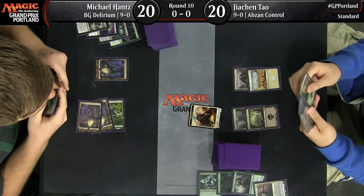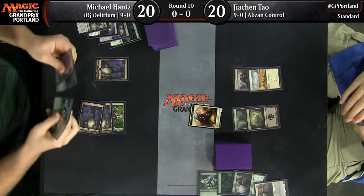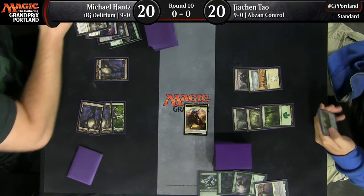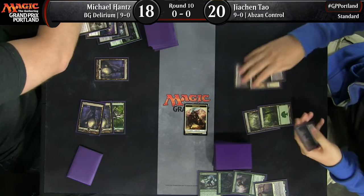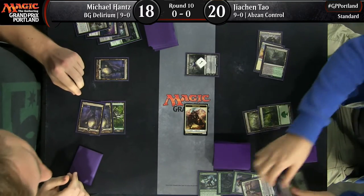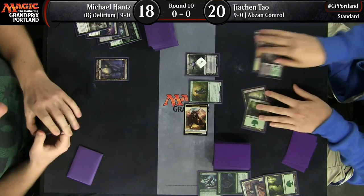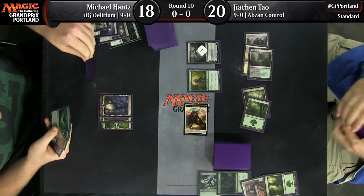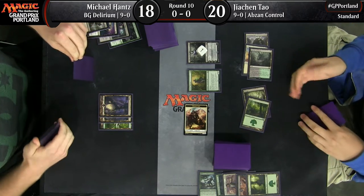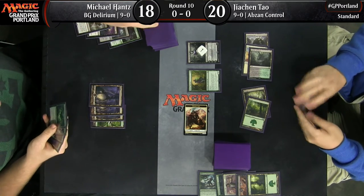Ruinous Path zaps Gideon right out of here. But Gideon left behind a Knight token that starts chipping away for damage — just a lot of free value. Planeswalkers keep flowing for JC Tau — he's got Liliana, the Last Hope. He minuses Liliana and finds a Sylvan Advocate out of his graveyard to play this turn as well. Another productive turn for JC, firing on all cylinders even though he's been answered at most stages.